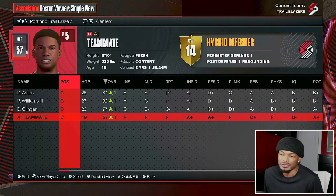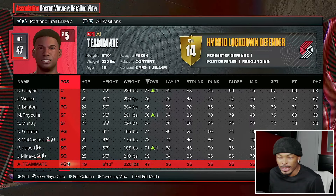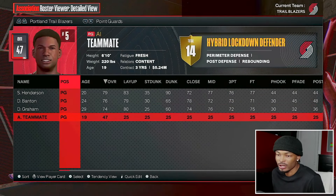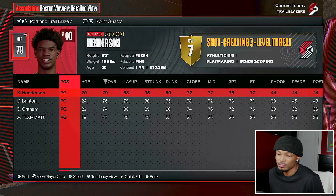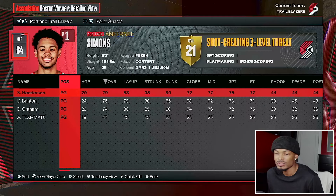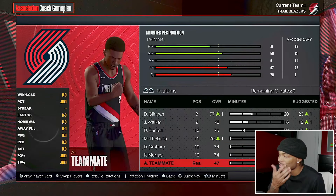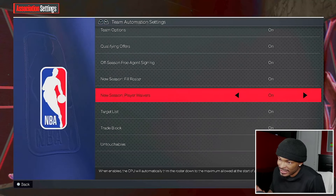I'm going to change his position because he doesn't need to play center - I had him as a center but we're putting our zero-to-hero at point guard. He literally drops to a 47 overall from a 57. Looking at Portland, we need another point guard anyway since their current one went like zero for 15 from three. With a 57 overall, he's probably not even going to be in rotation, so we're going to add him to the untouchables to make sure the game doesn't trade him.